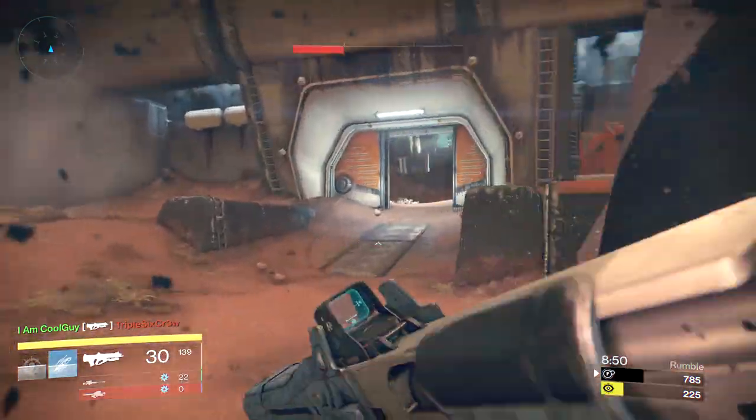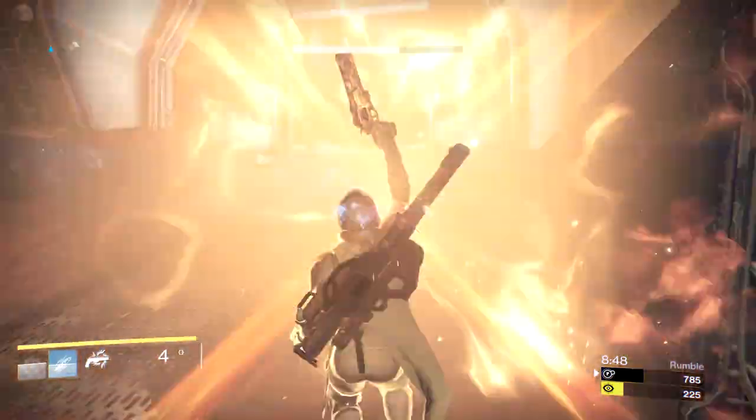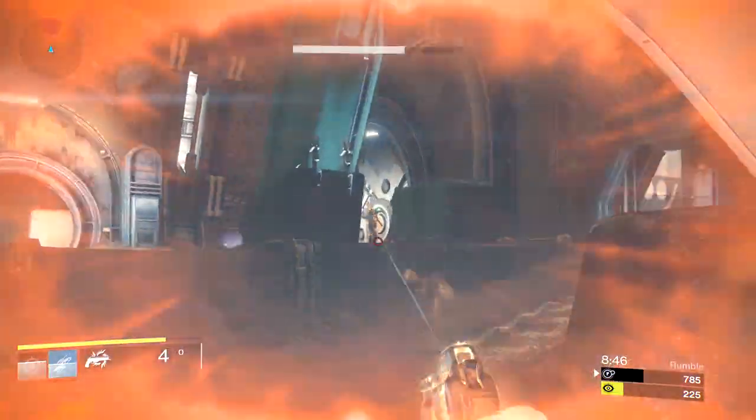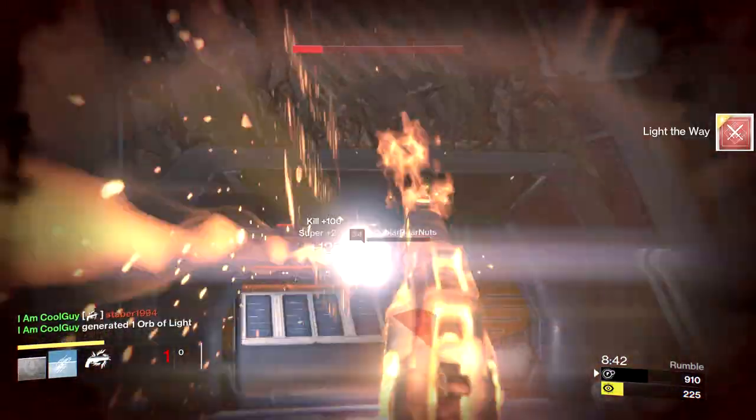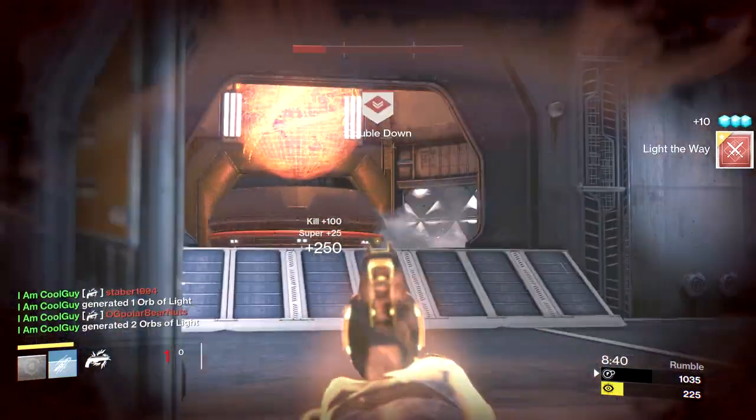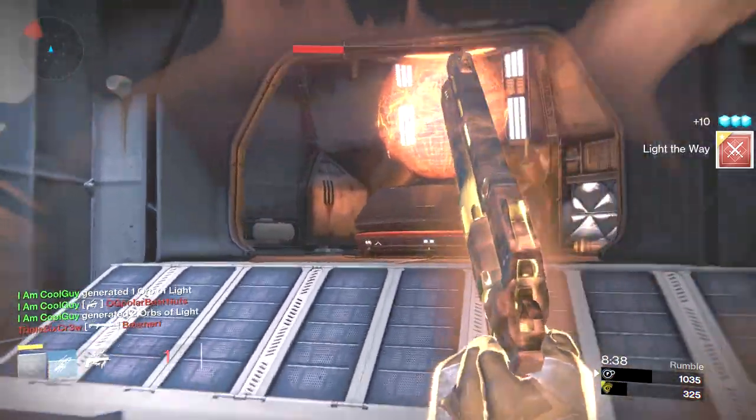If you position yourself in areas of the map at a distance, you have the opportunity to deal massive damage into single and grouped enemies. In close quarters combat, it can become a little bit harder to land all three bullets from a burst, and while you might be able to come out the victor in close quarters gunfights, the weapon is going to be optimal at a distance.